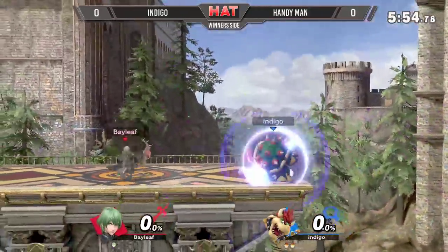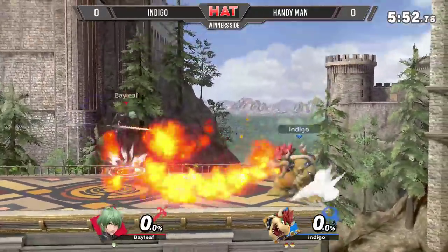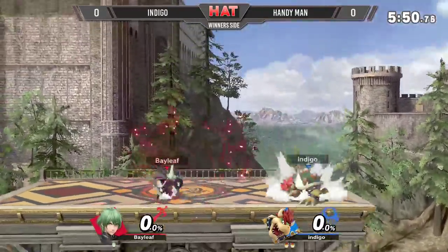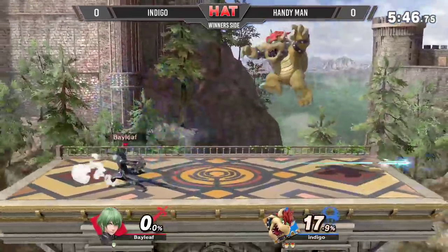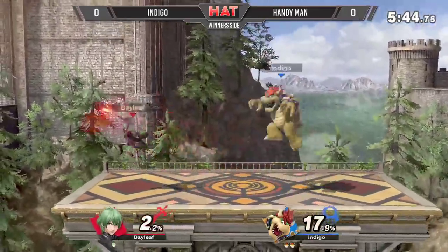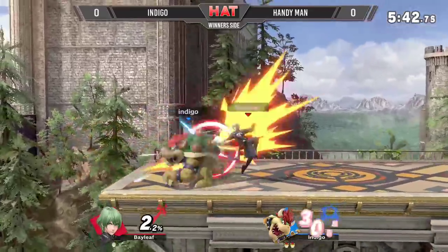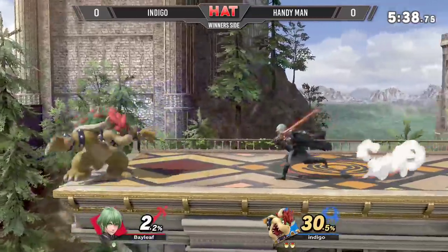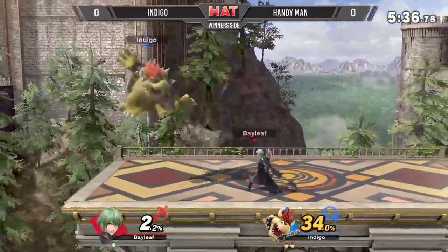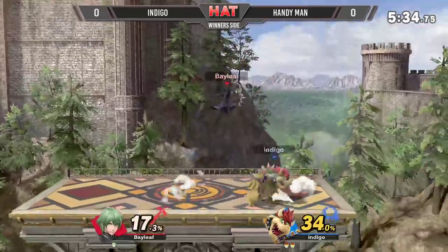Fair off-stage saves kill you. That's easy back edgeguards right there from Bowser. Fire Breath as a zoning tool is really interesting in this matchup. Bowser is somehow matching Byleth's prowess at this distance game.